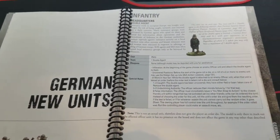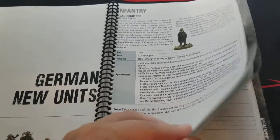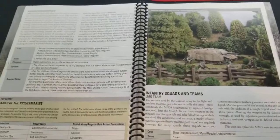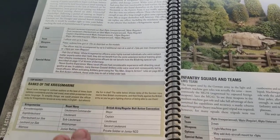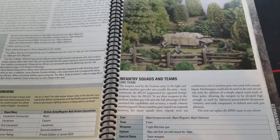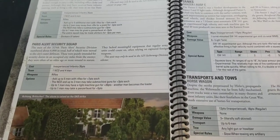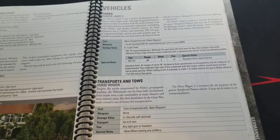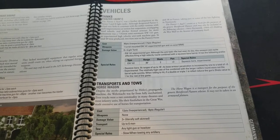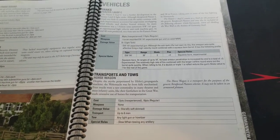Moving on to some German units: double agents, Kriegsmarine officers with a little background on Kriegsmarine ranks, LMG teams, a Paris Alert Security Squad, Alert Battalion Paris Squad, Panzer I, and some early war vehicles being represented. There are also horse wagons.